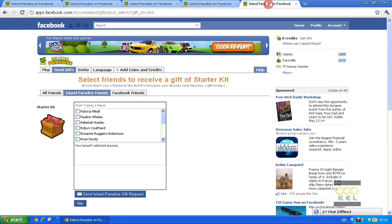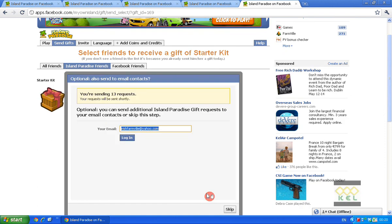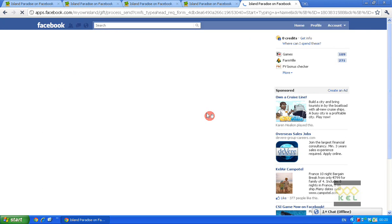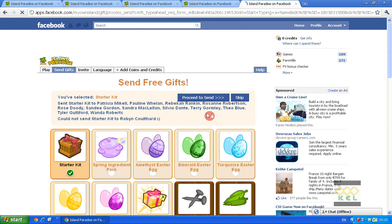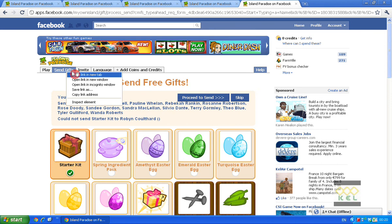Just to let you know, these tabs at the top of your internet browser — in case you're not used to them — the big three: Internet Explorer, Google Chrome, which I'm using here, and Firefox, all will give you an extra tab by right-clicking. You'll see 'Open in a new tab' or 'Open in a new window'. Tabs are easier, I find. So just open up your four tabs at the start on your first tab.